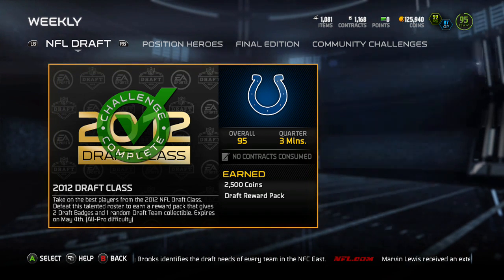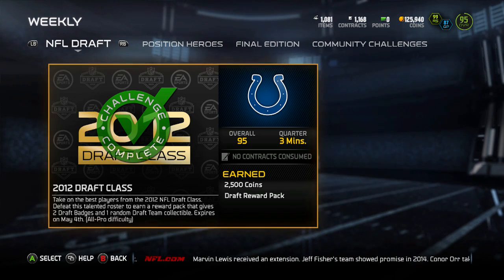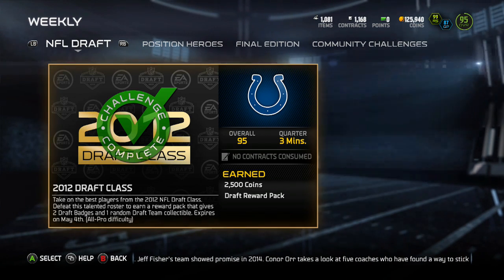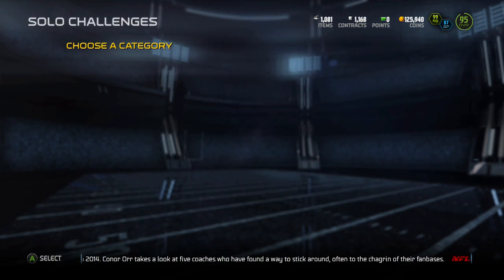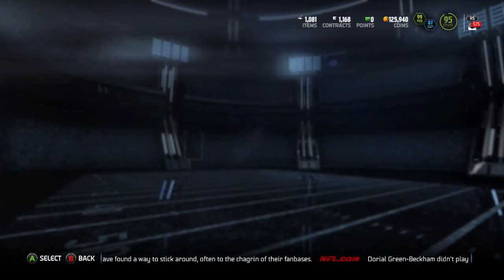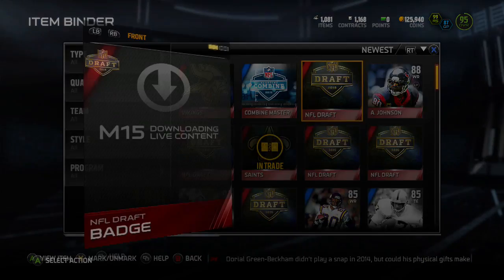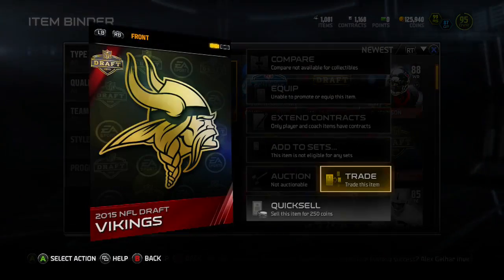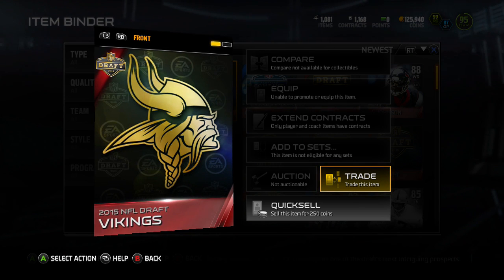What I need specifically are the team-specific badges — like the Bears badge, Steelers badge, Saints badge. Here's how you do it: you go into solo challenges, go to the NFL Draft section. I think every two days they release a different draft class solo challenge. If you beat the team you get a draft reward pack, and in that pack you get draft collectibles and draft badges — I'll show you what they look like. When you open those packs you get these NFL draft badges, which you cannot trade or auction, and you get one 2015 NFL Draft team badge.